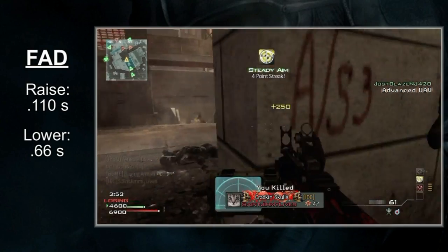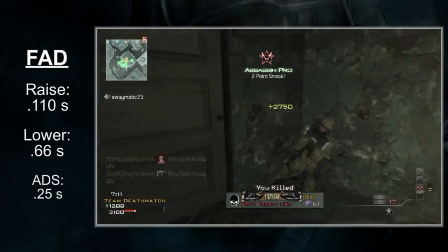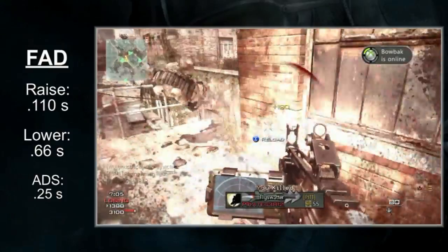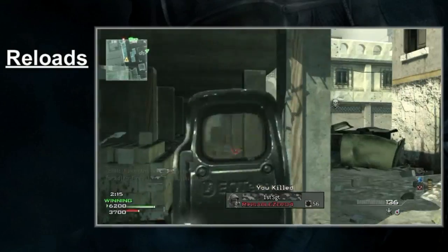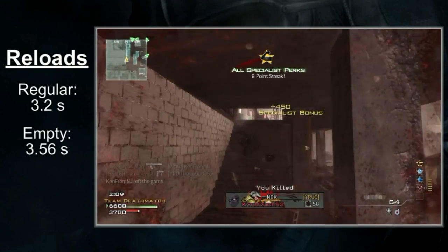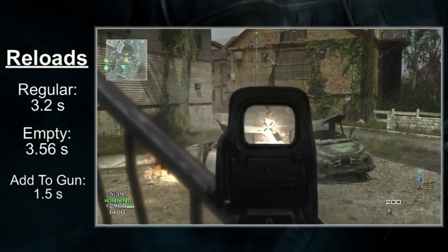That's poor for an assault rifle. Sleight of Hand Pro is arguably a mandate. The ADS time, however, is good — the FAD is the only assault rifle to get a 250-millisecond aim down sight time. You don't need Quickdraw because the ADS time is good by default, but said perk is still a solid choice overall. The reloads aren't fast though. The FAD has the slowest reloads of any assault rifle — 3.2 seconds to reload by default and 3.56 seconds if the mag was empty. You should definitely learn how to do a reload cancel. The bullets enter the mag at the 1.5-second mark, meaning you can potentially save off 2 seconds of unneeded downtime.